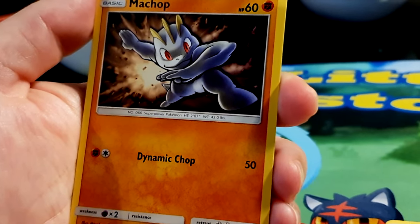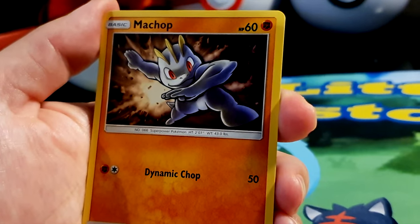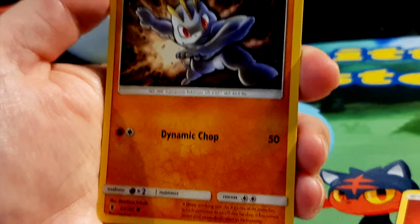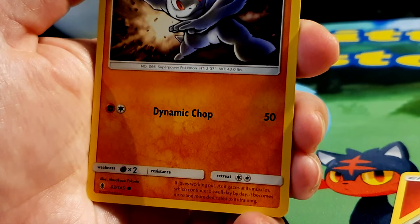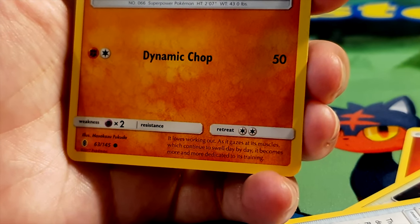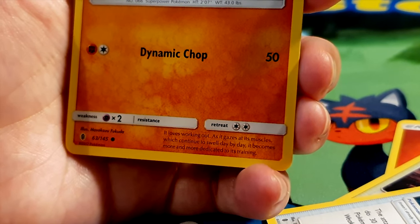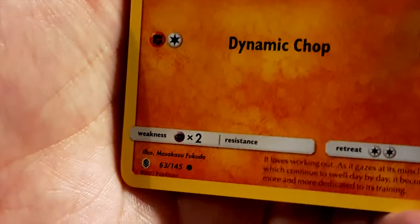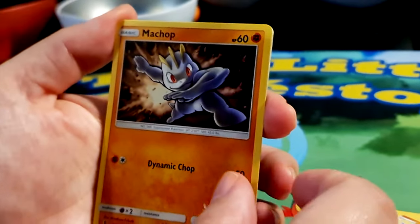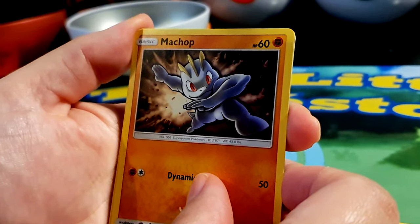Machop, HP 60, fighting type — superpower Pokémon. Going to lay down some chops — look at those powerful muscles! Move: Dynamic Chop for 50 damage, weakness to psychic type. It loves working out — as it gazes at its muscles which continue to swell day by day, it becomes more and more dedicated to its training. Illustrated by Asakazu Fukada. A little bit vain, but if you put in the work I guess that's fair enough!